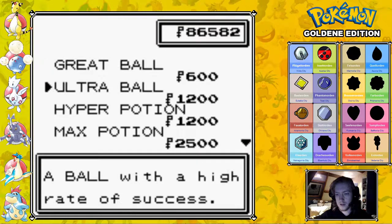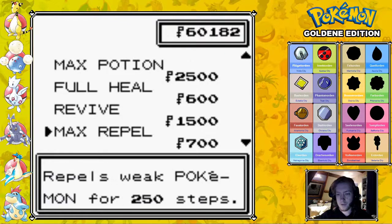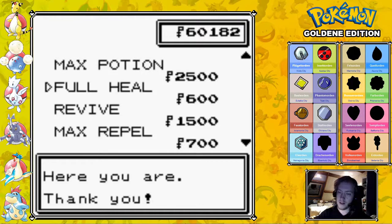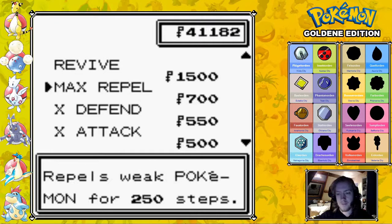At the Blackthorn City shop: I want a bunch of Ultra Balls — let's get at least 20. Do you have Full Heals? Yes, you also have Full Heals — I want a bunch of those, get 20 of those. Max Repels — I like to stick with my Supers. I guess we have enough. 10 Max Repels. Get some X items — don't care about those.